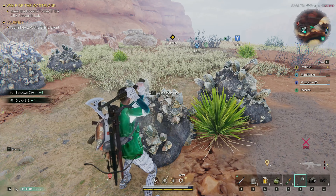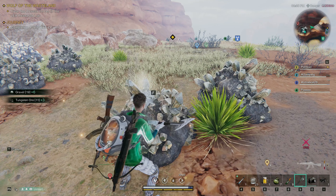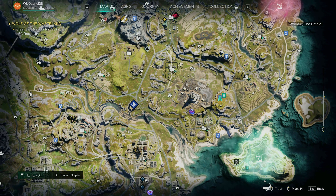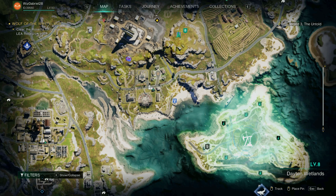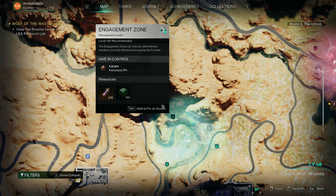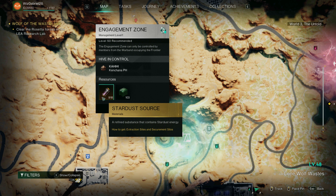Hello everyone! We're going to discuss frontiers and engagement zones today. First things first, the engagement zone is the small pump jack and the frontier is the large one that you see on your map. It is a reliable source of premium fuel and stardust.